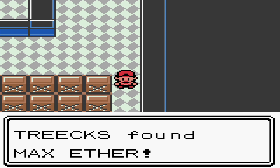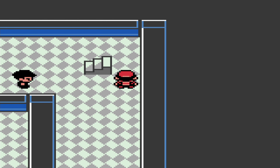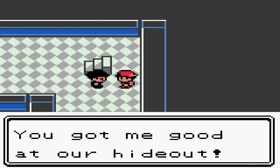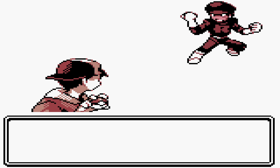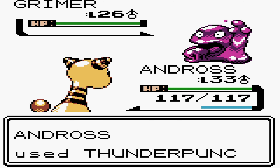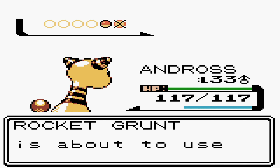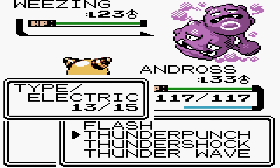The item over here is actually a Max Ether — might as well pick it up. Let's go around the corner. I remember you — you're the guy who gave the second password in the previous Rocket hideout, the ninja hideout back in Mahogany Town. I remember that laugh everywhere. The 'yuck yuck yuck.' Apparently he's also stashed here to guard the real director. His Pokemon seem to have gotten a little stronger, but not strong enough, because I've also gotten stronger. Second Pokemon is Weezing — also something Andros should be able to handle. Thunder Punch.